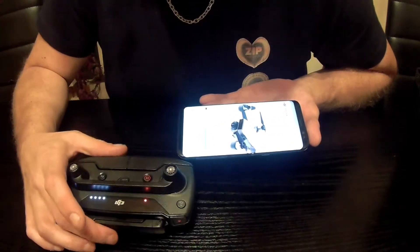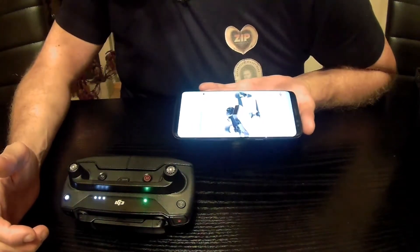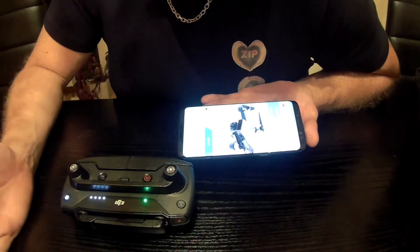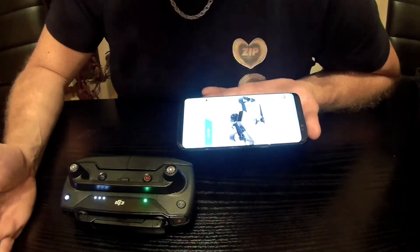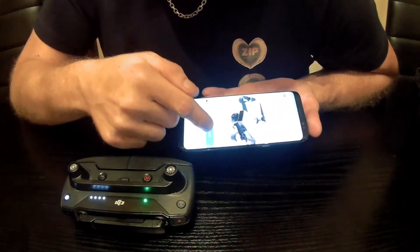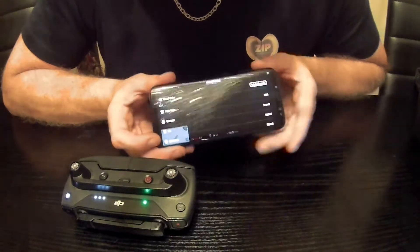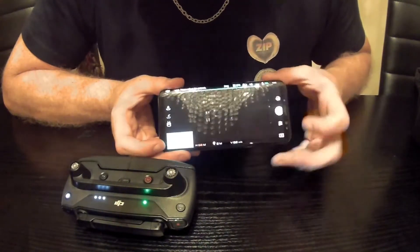I'm waiting for the Spark to connect again - it's collecting device information. I should get a prompt in a minute that I'm in a different Wi-Fi region. I'll press Go Fly, though I haven't got the Wi-Fi prompt yet. I'm going to check whether I'm in CE or FCC mode right now.